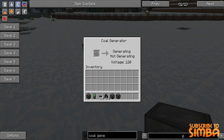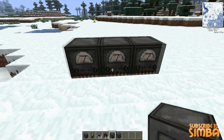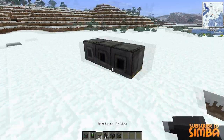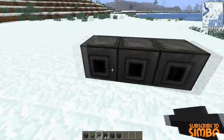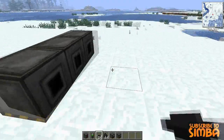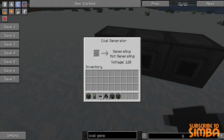When you right-click it, it shows that the voltage is 120, which I think is the same in TechIt. As you can see, we should add some coal so it starts generating. I'm gonna make like three of those and put some insulated tin wire at the back of them. The black square here means output, and if there is a red square it means input.